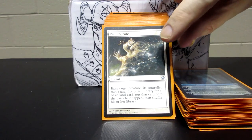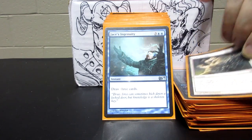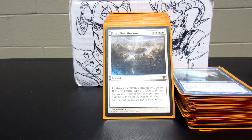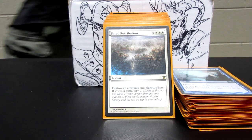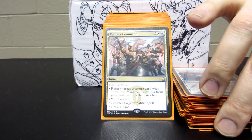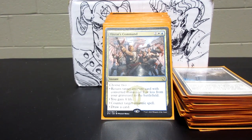A lot of the instants and sorceries in the deck are spot removal and card draw. There's one sweeper because it's instant speed — you can cast it as a sorcery to scry, but it just destroys all creatures and Planeswalkers while leaving all the enchantments and artifacts intact.